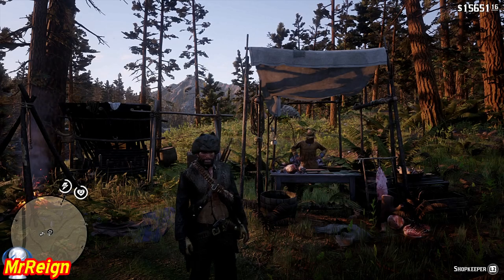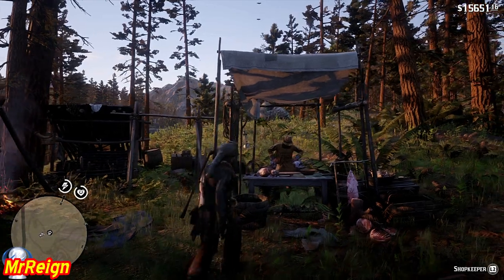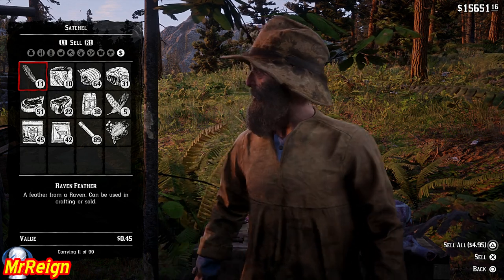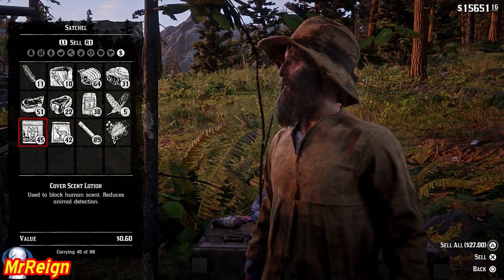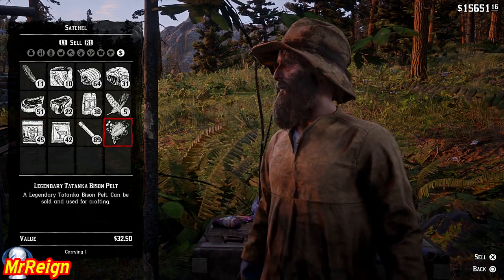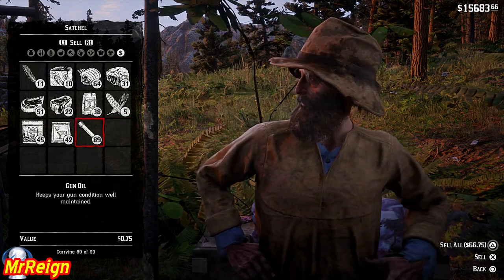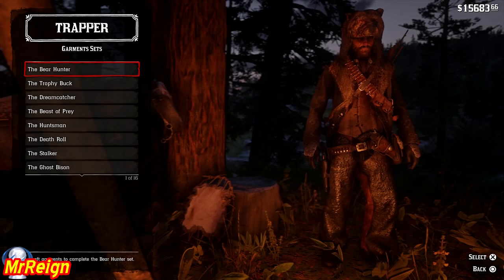At the trapper we're going to sell him the pelt. At the fence we're going to craft a trinket. Just remember: the trapper and the fence are kind of like storage units — anything you sell to either one of them is going to be useful for both, although they are quite unique in what they offer.